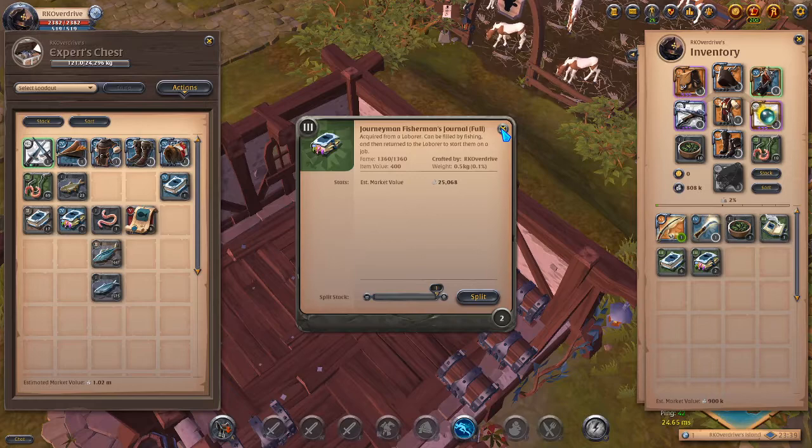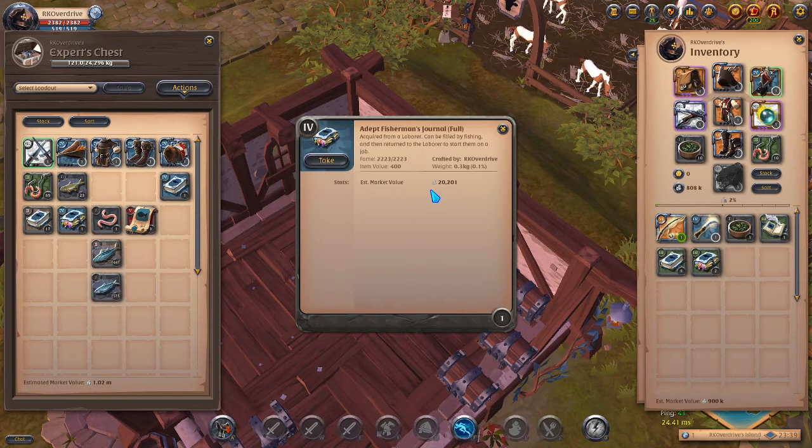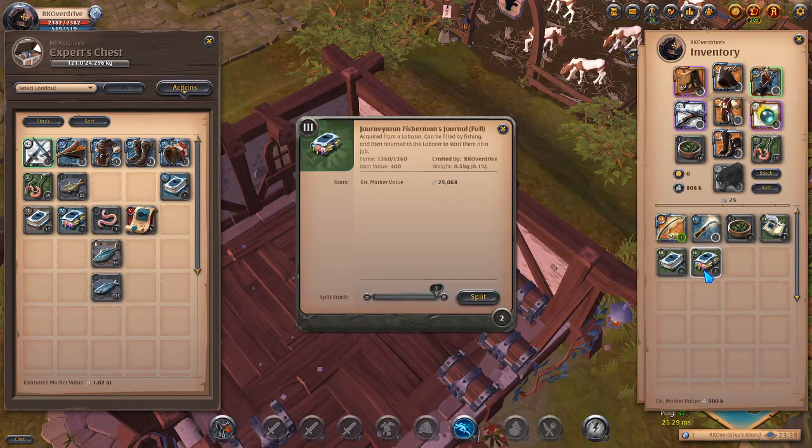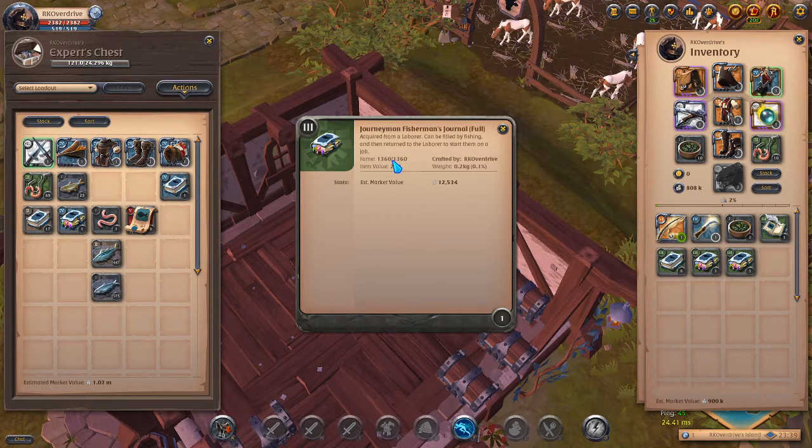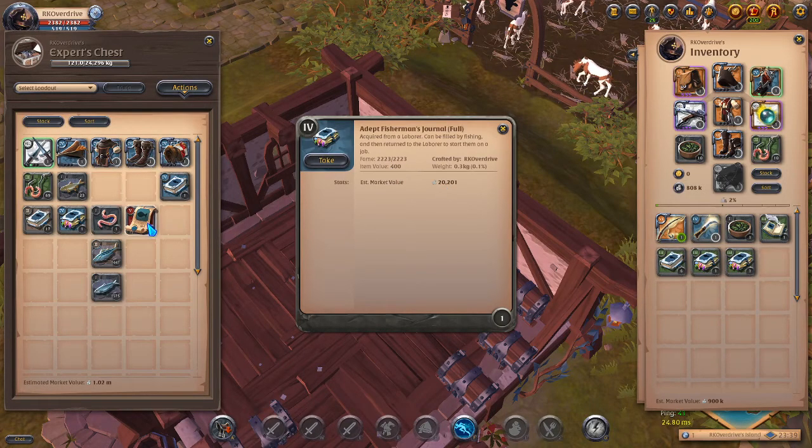The rewards for the T4 journal are not significantly better. The T4 fish don't offer higher fame if consumed, so there's really no incentive. One full T3 fisherman's journal sells for 20.2k silver, while the T4 sells for 12.5k — so you're almost doubling the fame you need to gather for the T4 journal and you're not even making double the silver. You are much better off sticking with T3 journals.